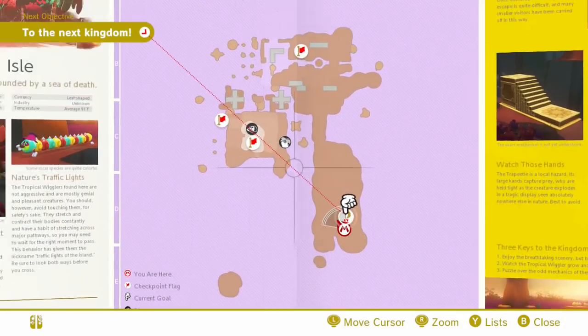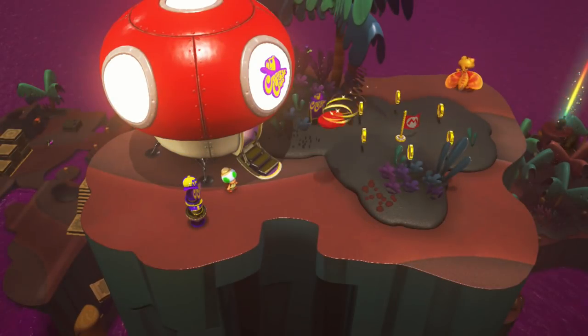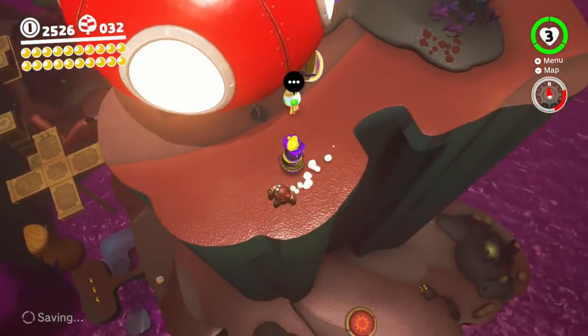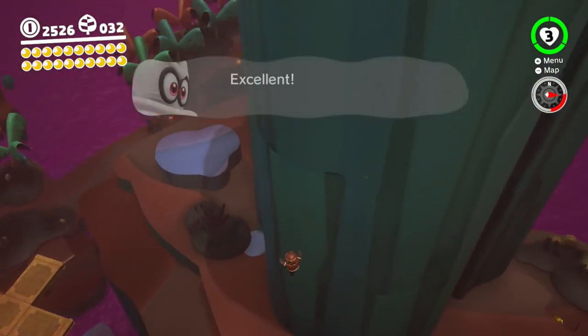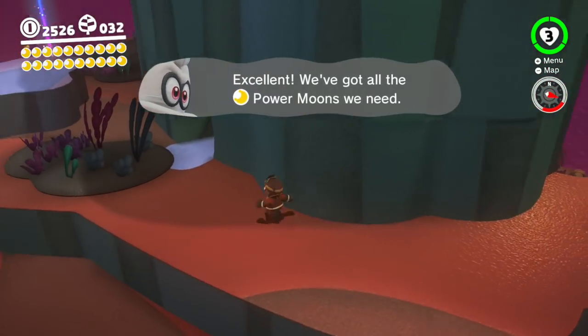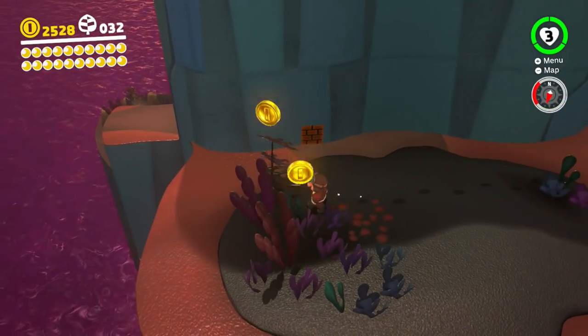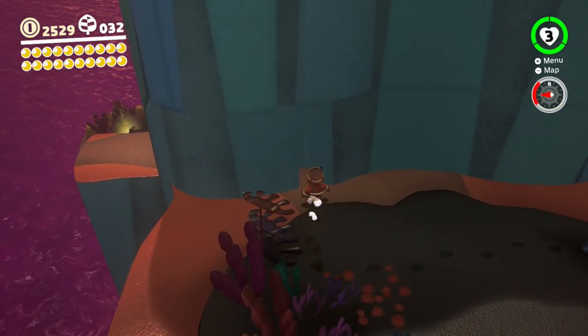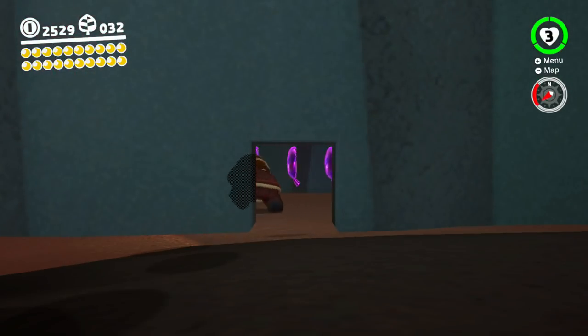Hello everyone, welcome back to the walkthrough. Guess what? I found them. I can see why I missed the last three purple coins. You go all the way around here, over to here, and there's a block. Hit that block, duck in there — and there they are.